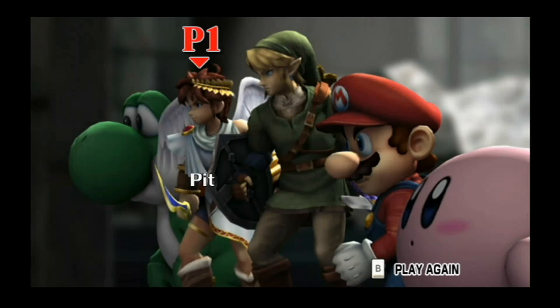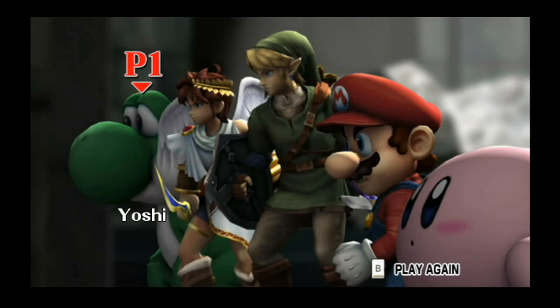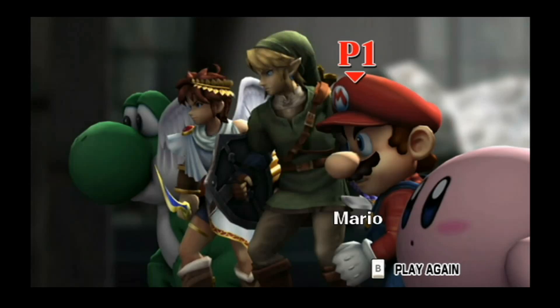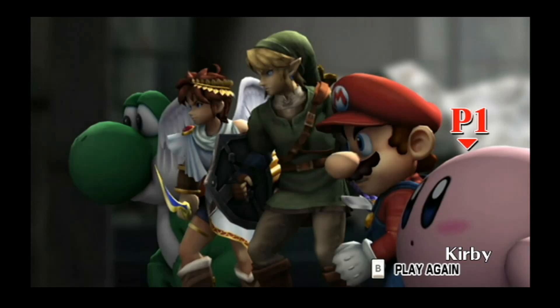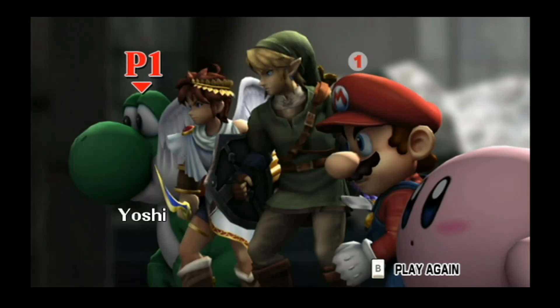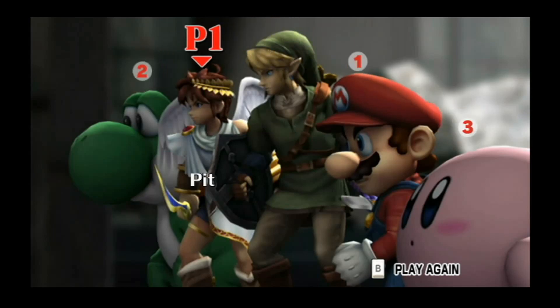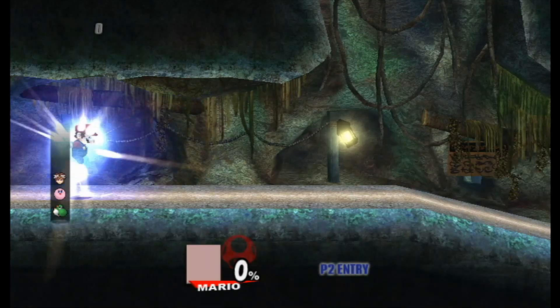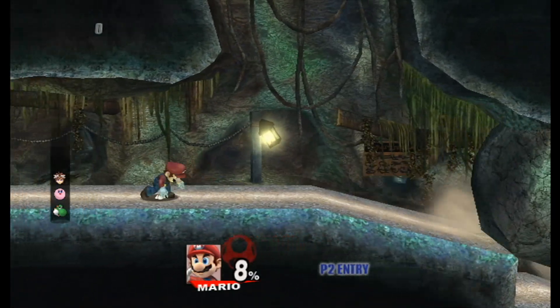We already technically know what's going to be behind there because this level is called the Cave, and that's probably what's in that hole. Alright, let's go ahead and select our character right now. I was going to play as Kirby like we did last time, but since we played as Kirby the first time, I think we're going to switch it up. I actually want to go ahead and play as my homie Mario right now since we really haven't been playing with him that much during this playthrough.